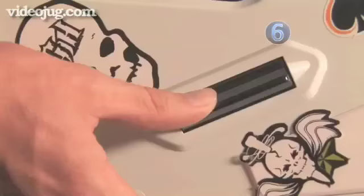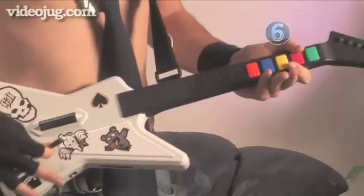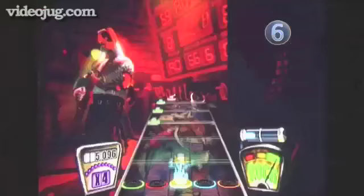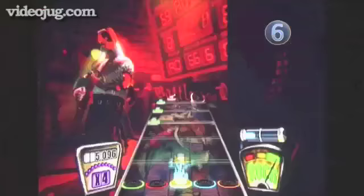Step 6: The Whammy. Grab the whammy bar and wobble it back and forth to sweeten those killer riffs. Tip: go for the blue — during a series of long star notes, jam on the whammy bar. This should help fill up your rock meter.